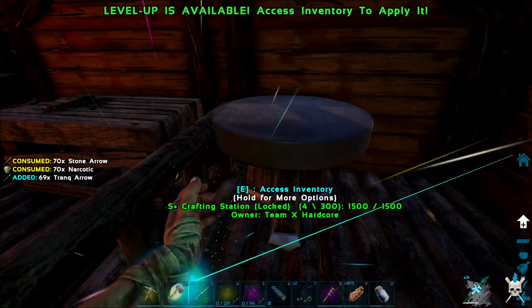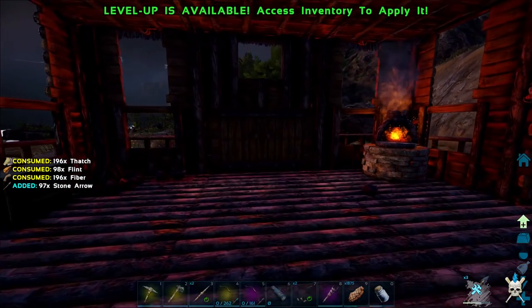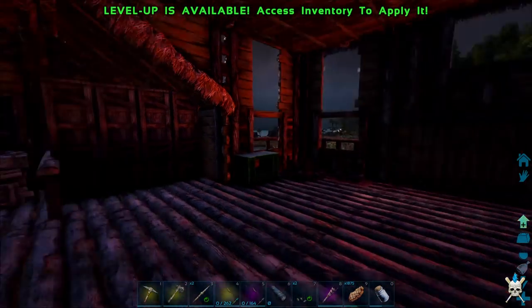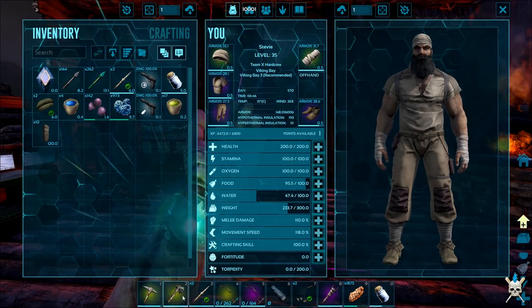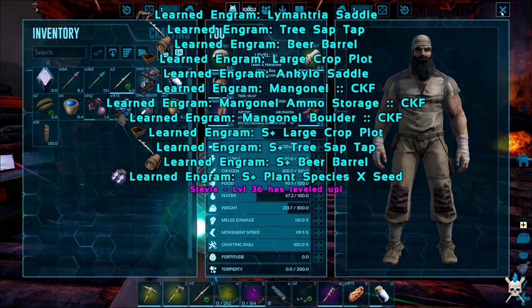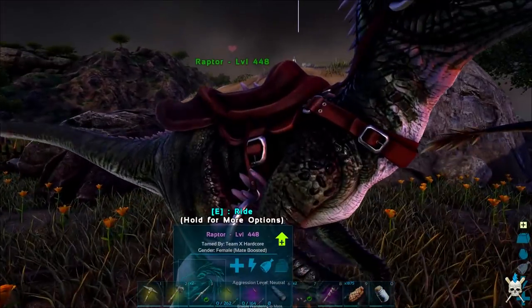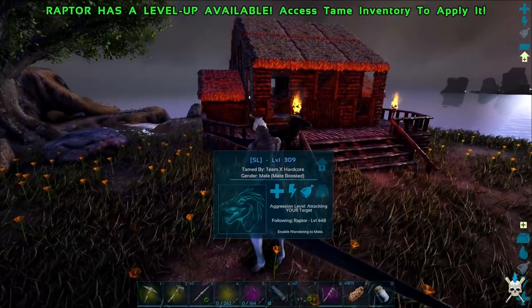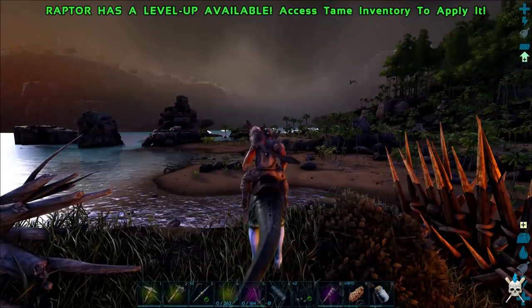Everything's crafting up, guys. All the arrows finally crafted up — another 100 stone arrows. Let's double check before we head out: pillars, narcotic, appetizers, tranq arrows, parachutes. We've upgraded our weapons. That takes us to 119.5 movement speed — one more into speed to round it off and we'll be golden. Let's head out. We're going to take this raptor; hopefully he can carry us, and then we'll get the other one to follow. Let's have a quick scout over this side to see if we can find any trikes.